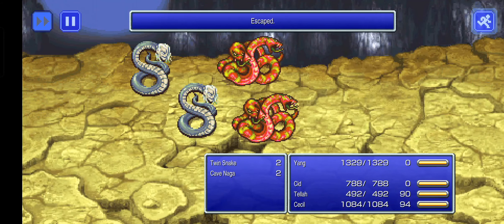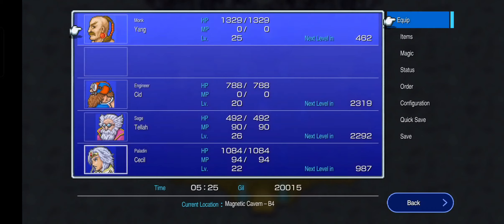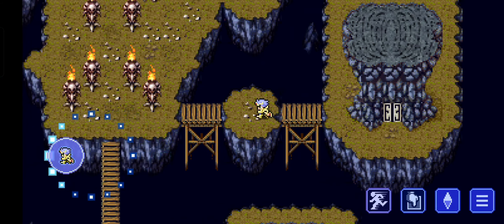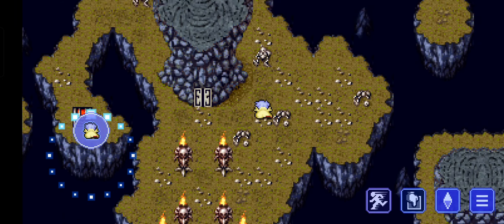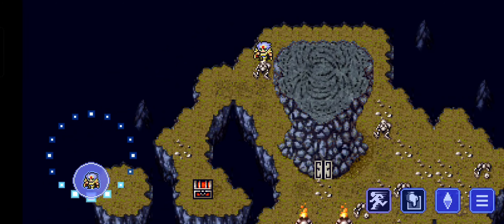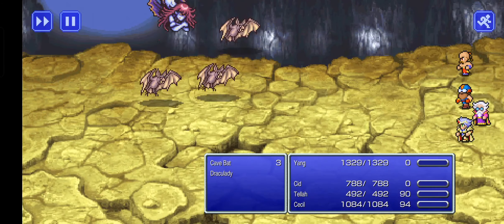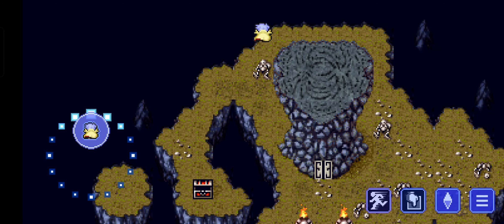Getting close to the end of this dungeon. On the right is a save point - save here. Don't worry about using a tent; we'll get our power refilled later. There's another treasure that you have to walk around the back of that door to grab. Emergency Exit - that'll come in handy a little bit later when we're done, so we won't have to spend our time walking all the way back through the dungeon to get back out again.